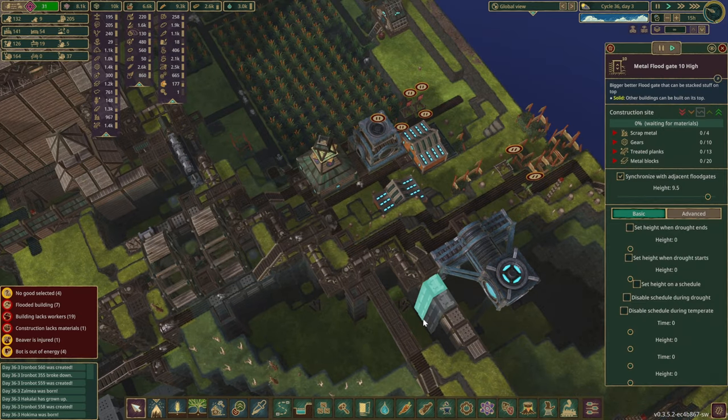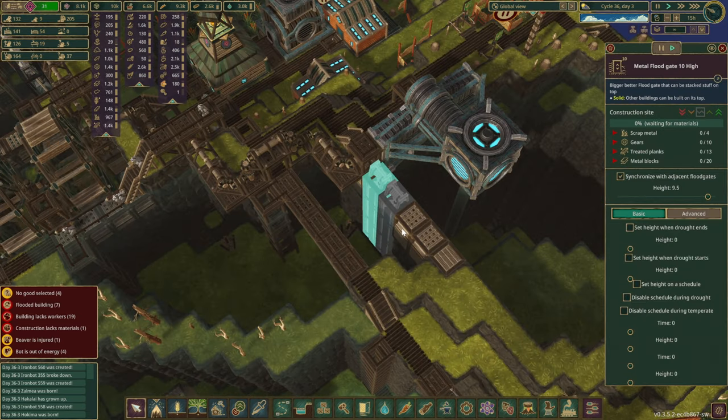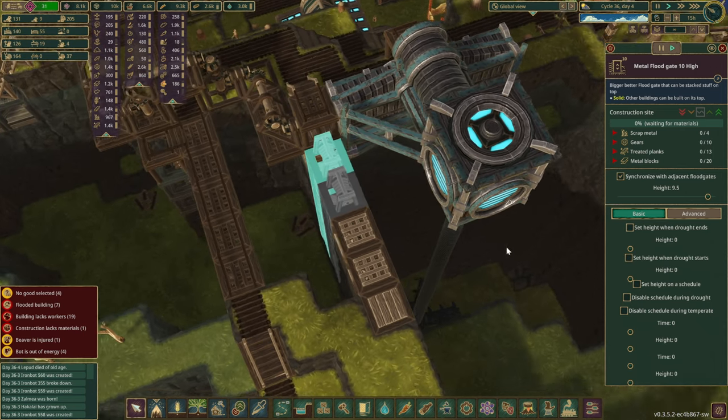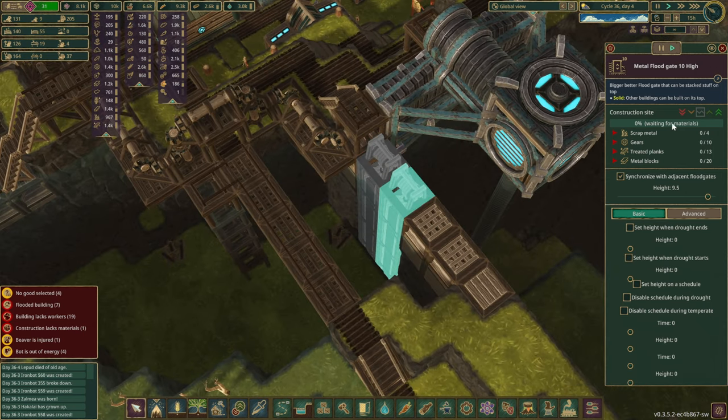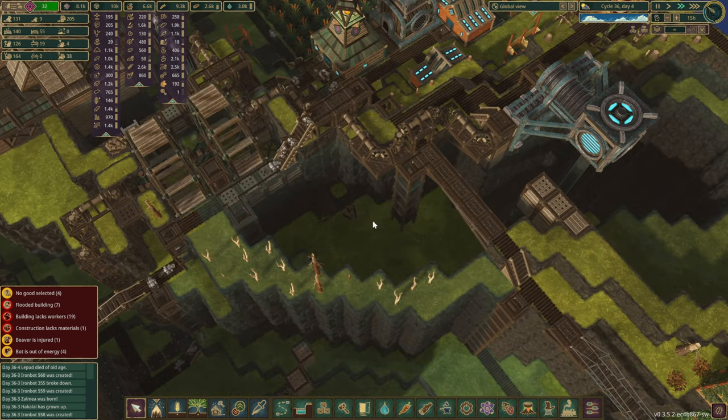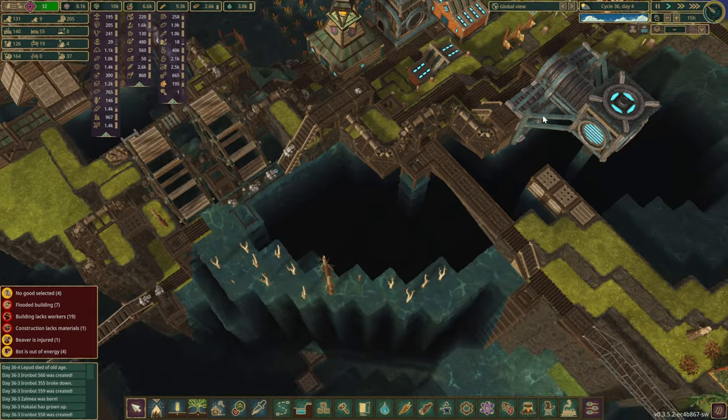It seems the dynamites were completed. We've scheduled in the middle floodgates that are 10 tiles high. So hopefully — actually, why don't we give you a slightly higher priority, just in case we get the next drought arriving very soon.